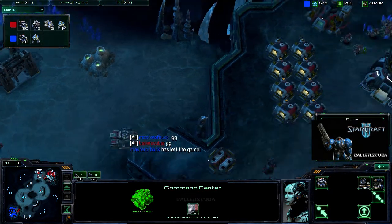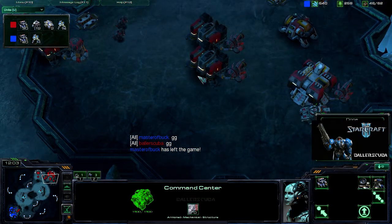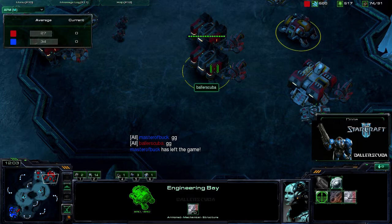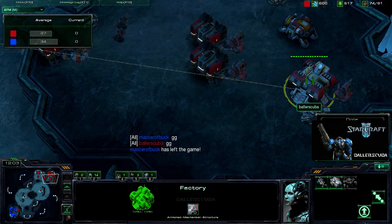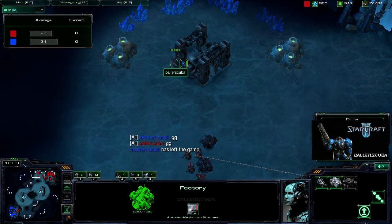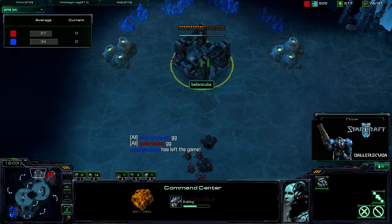Once again, three barracks into Engineering Bay wins it for me, though I wasn't doing the best at micro. He does overtake me in APM — up to 34 instead of my 27, which is nothing compared to those Diamond players and the guys at BlizzCon with 300 APM. So they're about 10 times as fast as I am.